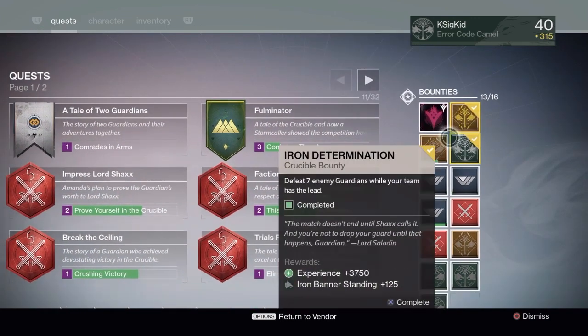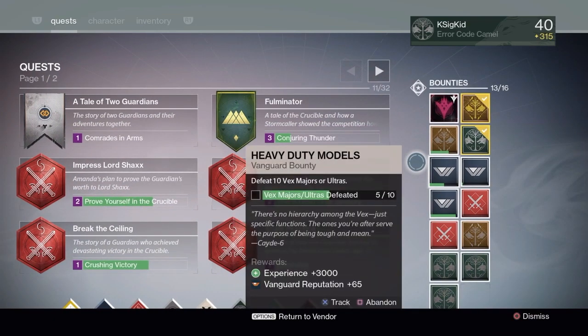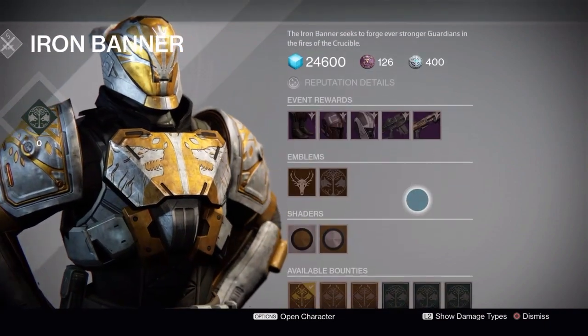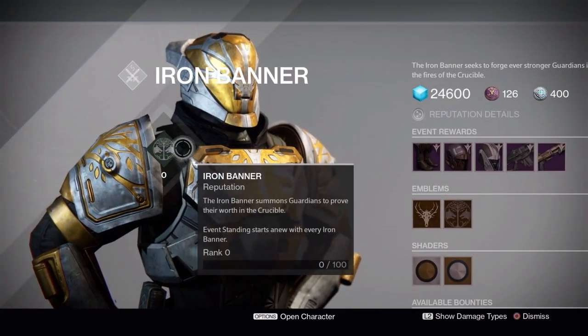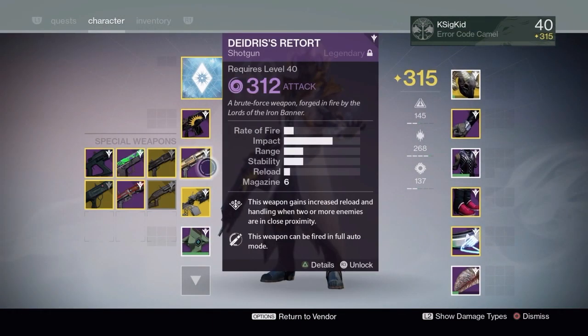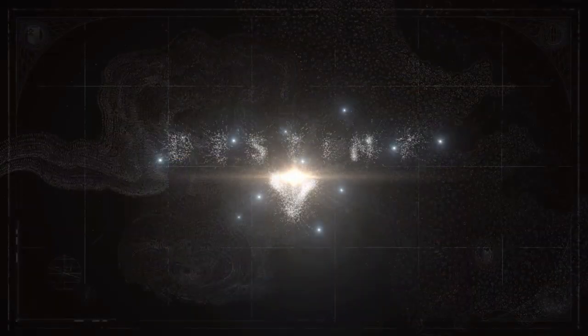Try to save turning in your weekly bounties until later in the week because they are such an experience boost — it doesn't make sense to waste them early when you can use them later and get a big boost to hit rank 3 and rank 5 for the packages that Lord Saladin has. I got this retort from my rank 5 package and it came at 312, which is nice. You can also get ghost shells — hopefully I'll get a 320 ghost shell this time.